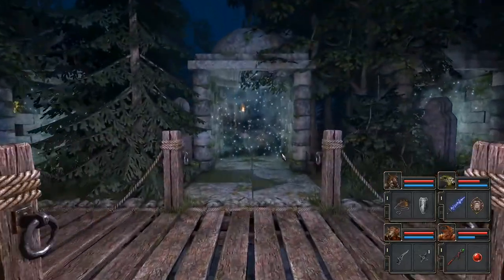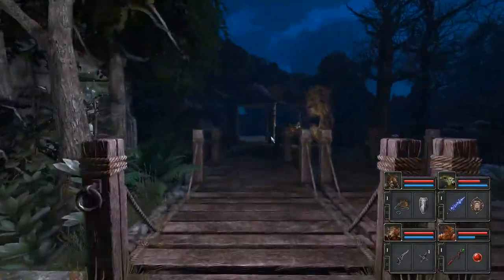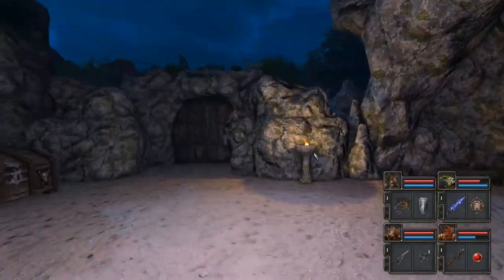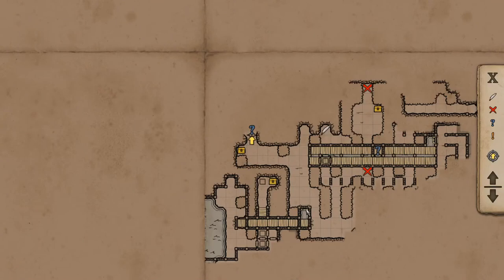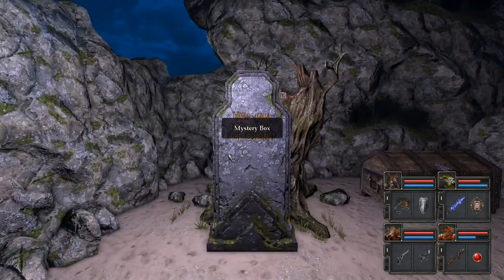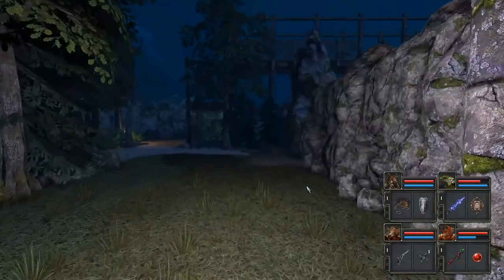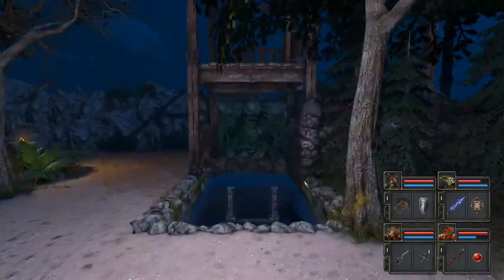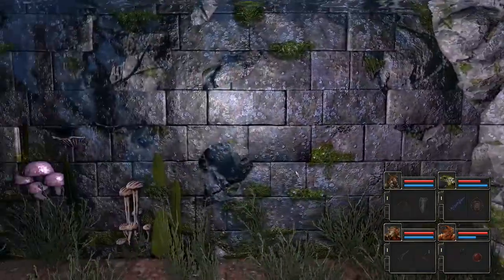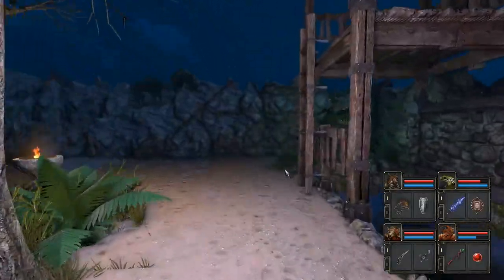Maybe this opens? So this is a teleporter hub. I'd be more excited by that if it wasn't one way - I don't know that it is, but everything else in this map has been so far. What opened? What direction did I hear that? I was facing here - it sounded like it was not distinctly in any direction, which would mean straight forward or straight back.